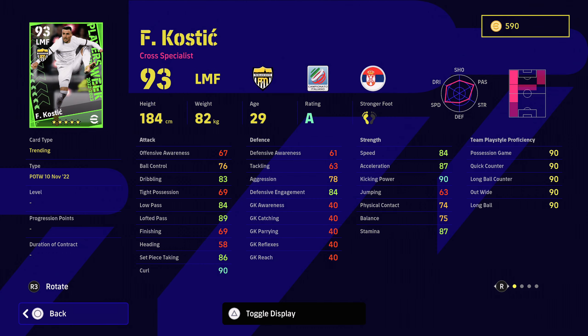Gabriel plays for Arsenal. I'm not a big fan of the destroyer cards — I do find they tend to be a little bit wayward when defending. Defensive awareness is good, though. Defensive engagement is a little bit too low for my liking for a centre-back, and for that reason it's hard to recommend him. He's got man marking, interception, and aerial superiority, but he is lacking that blocker trait as well.